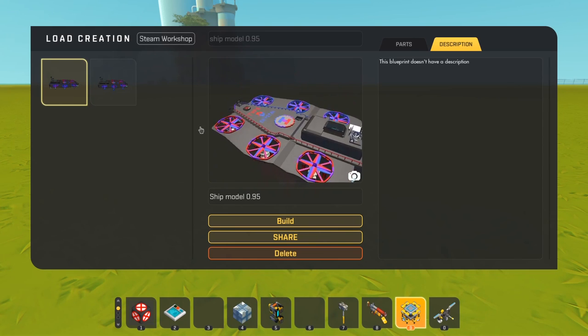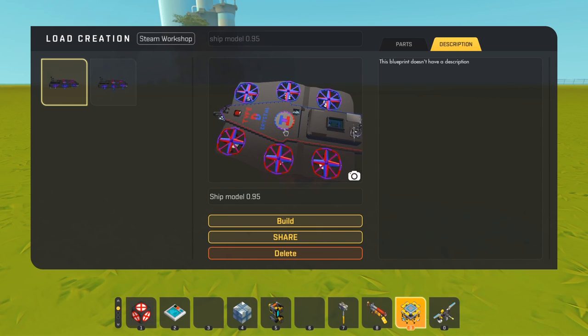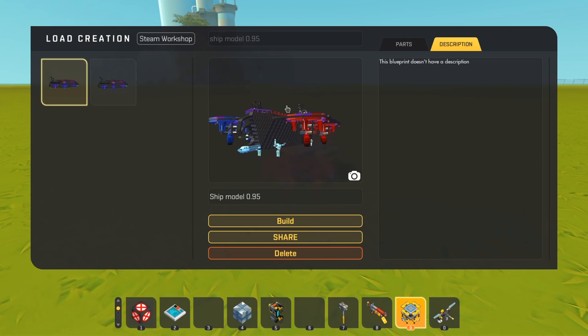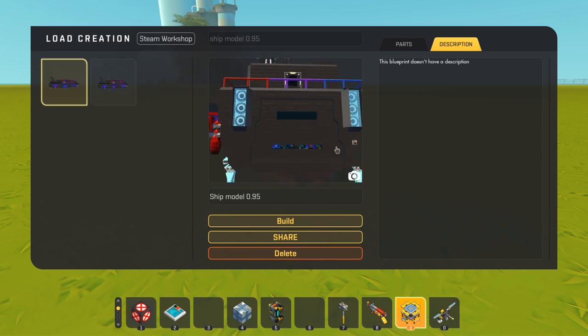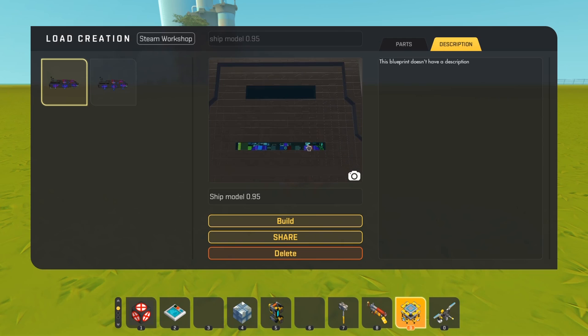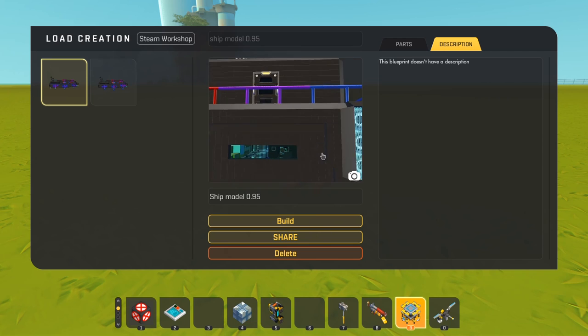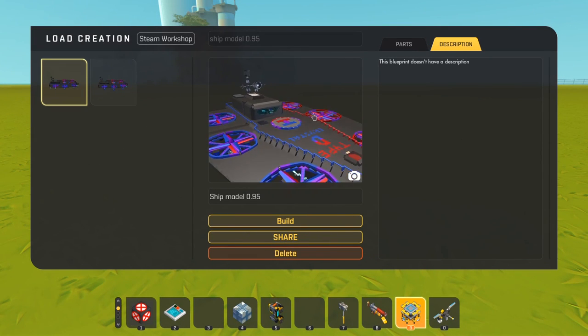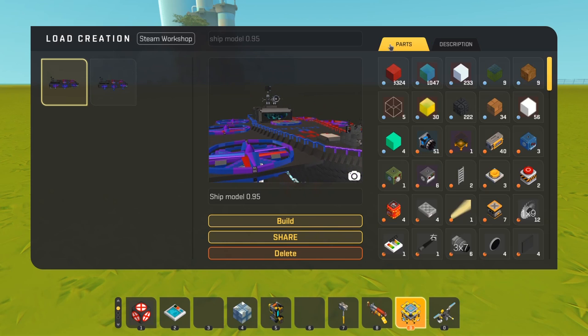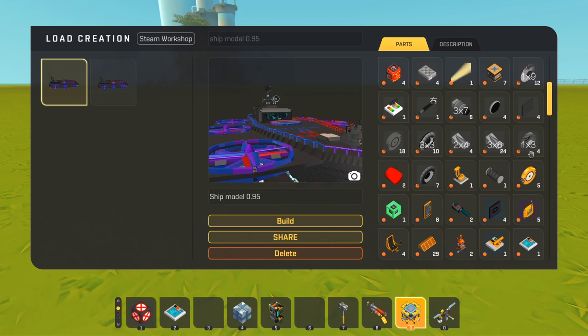It's a six-propeller thing with a small helipad for a hovercraft I made, an ion cannon, four landing gears, and a cargo bay at the back with a hover bike inside. There's also a core somewhere in the front, and the bridge also has a lot of features. Here's the parts list.